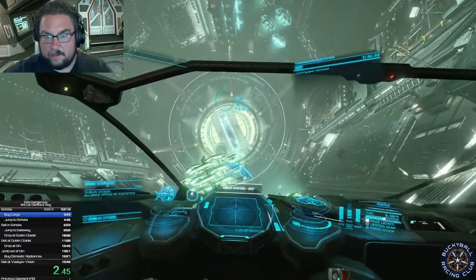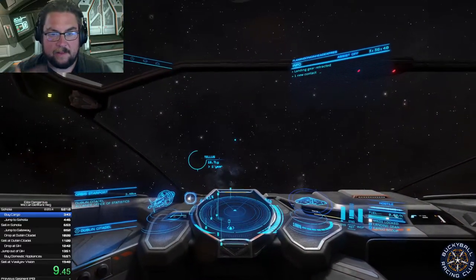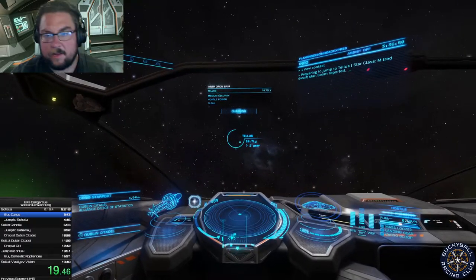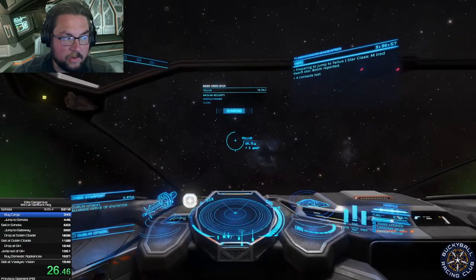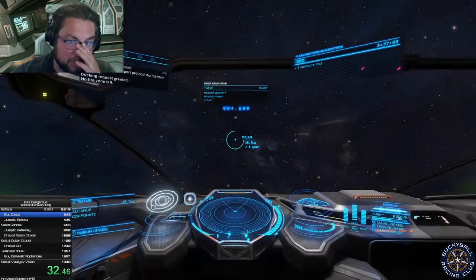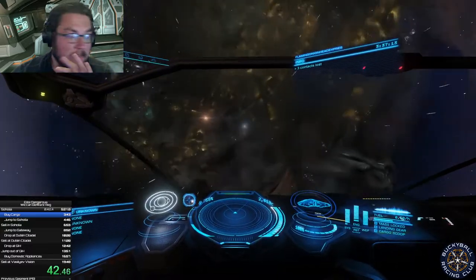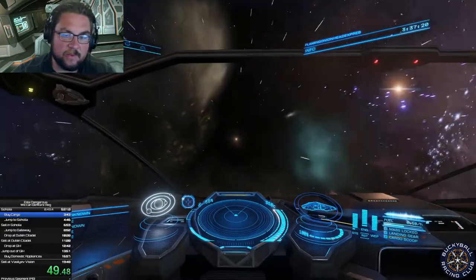I'm going to retract my landing gear and immediately boost out of the slot of the station because I want to get out of mass lock as soon as possible. When you're near a station, you can't hyper jump to another system. So I'm attempting to get away from the station until my mass lock goes away and I can start charging my frame shift drive to jump to the next system. Each full cycle hyperspace jump takes 45 seconds, so my goal is to minimize as many of those as possible. Right now I'm jumping 16 light years to the next system, and that's where I'm going to buy some consumer technology.